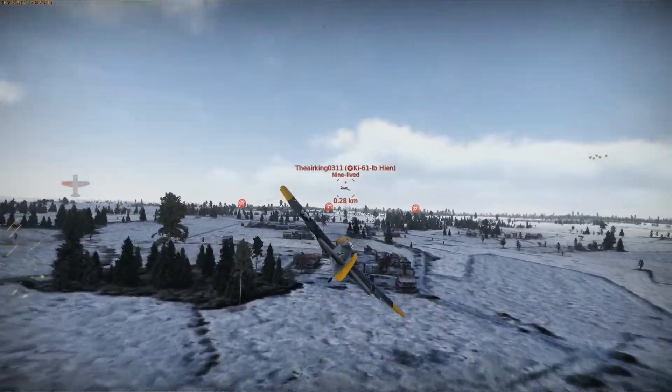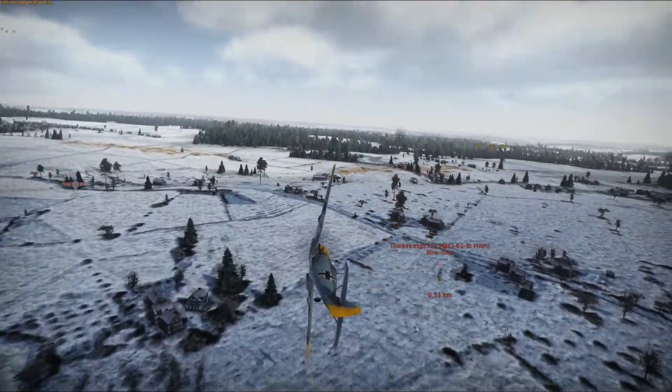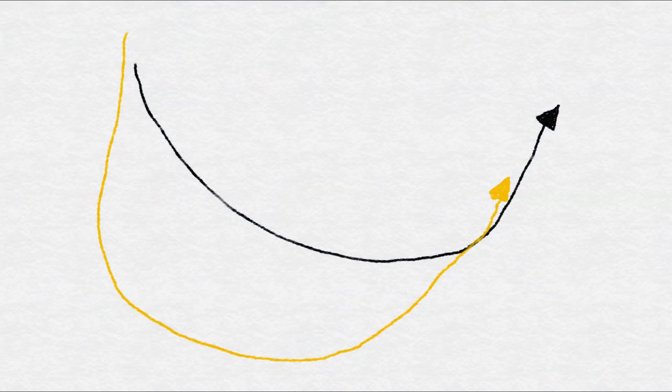Hopefully, when he realizes he's not going to be able to break you, he's going to have to level off and speed away. But you'll have an energy advantage, altitude advantage, and you'll be able to pounce and end the fight. Basically what he's trying to do is turn tight and get you to follow him exactly — he knows he can turn tighter than you, so either he'll end up on your six, or you'll end up with no energy and have to level off and gain your speed. And usually at that time, that's when they'll pounce on you.